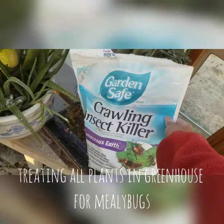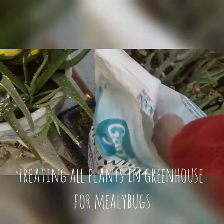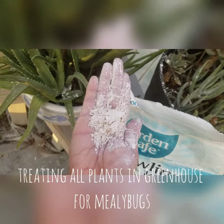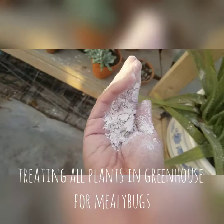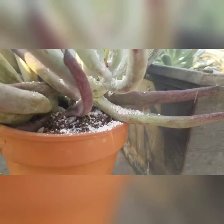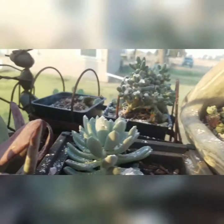This is the diatomaceous earth that I'm treating with. I have something that I sprinkle with, but you can just grab it with your hand. It is the consistency of flour or baking powder. And then I showed you here — see these little guys hiding up here? My hand looks disgusting because there is no hydration left in it after touching all this diatomaceous earth.